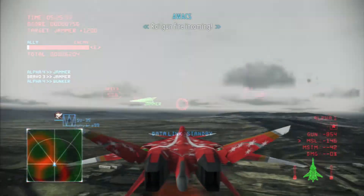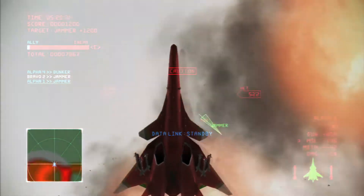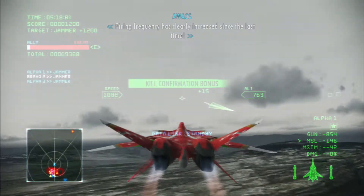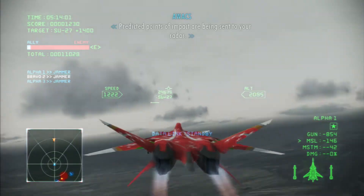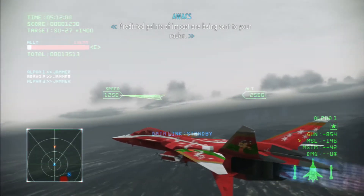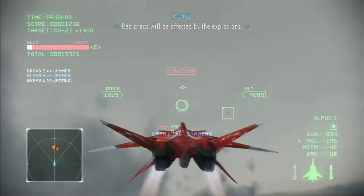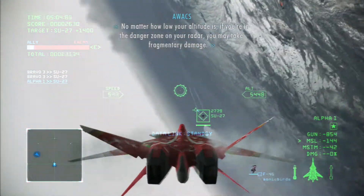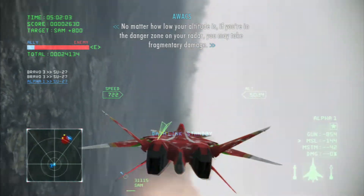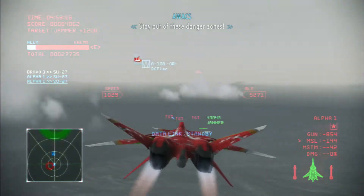Railgun fire incoming! It's covering the sky! Firing frequency has clearly increased in velocity. Predicted points of impact are being sent to your radar. Red areas will be affected by the explosions. No matter how low your altitude is, if you're in the danger zone on your radar, you may take fragmented damage. Stay out of these danger zones!